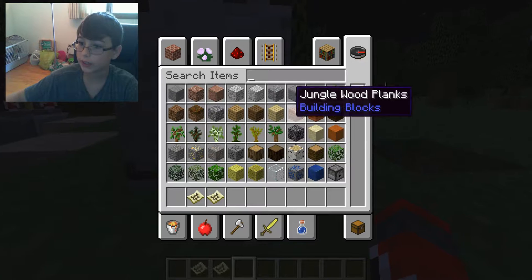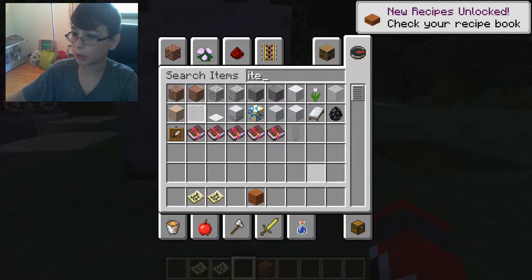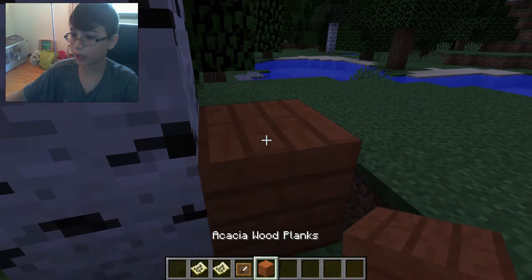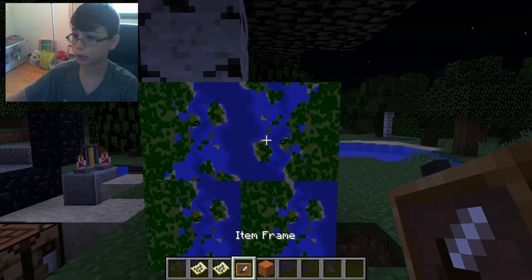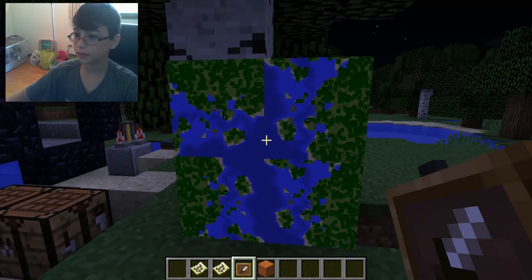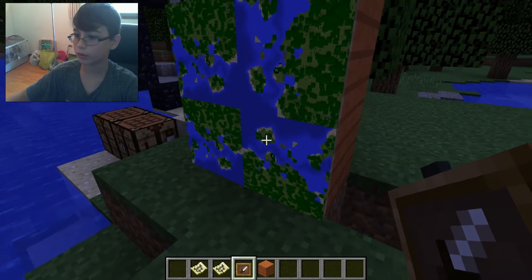Another cool thing to do is get an item frame, find something that's like 4x4, and then just put it in like that. And you can do that, which is super cool. Just mess around with maps — it's really cool to do.